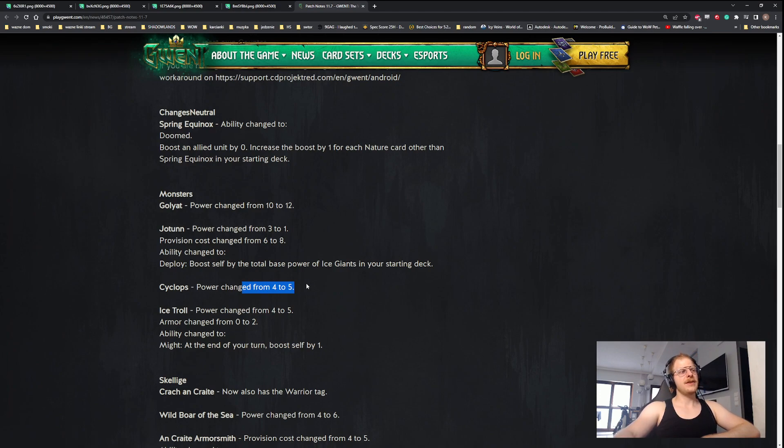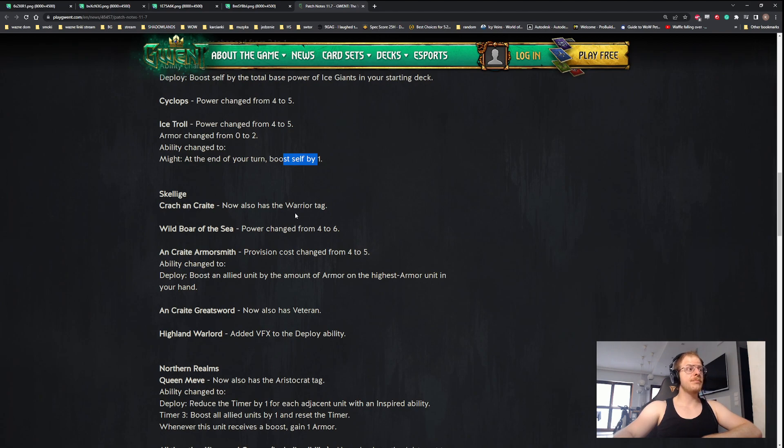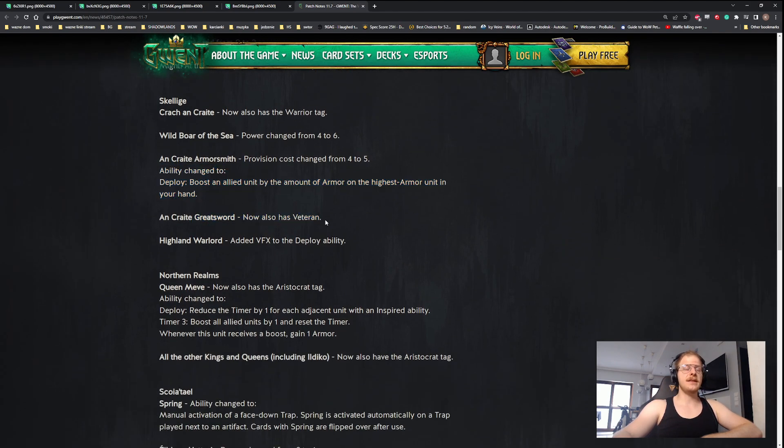Cyclops: power change from four to five - another Ogroid, though I doubt you'll play it given its anti-synergy with Golems. Ice Roll: power change from four to five, armor change from zero to two, end of turn boost self by one - whether you play it depends on the meta and if you need an engine. Skeleton Krahan Crate now also has a warrior tag, which is cool because you can play it in a warrior deck. Wolf of the Sea: power change from four to six, reasonable since it was a weak card recently.